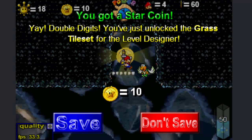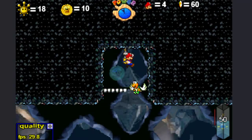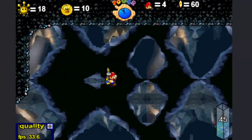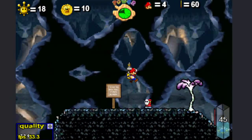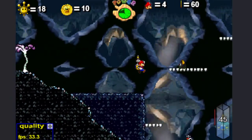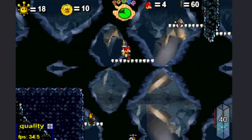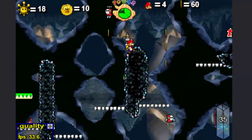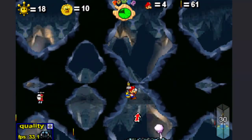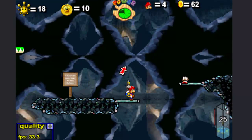You just unlocked the grass tile set for the level designer. Yeah, after a while when you start getting more star coins, one of the main things that you can start getting is more tile sets for the level designer. We already unlocked the level designer. You unlock other tile sets for the level designer, and that can help you put more themes or more groups of different things into your level creations. It's pretty cool, pretty nice.